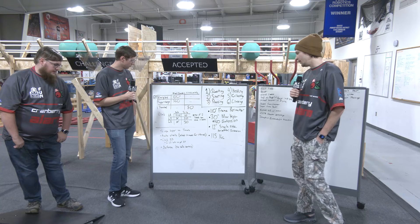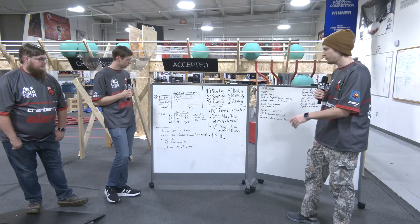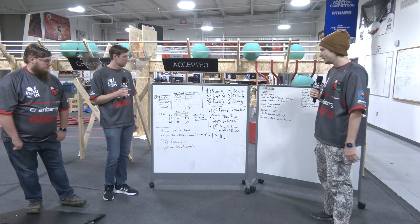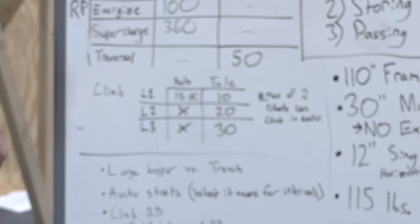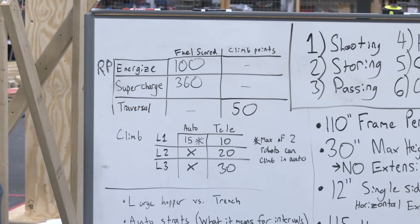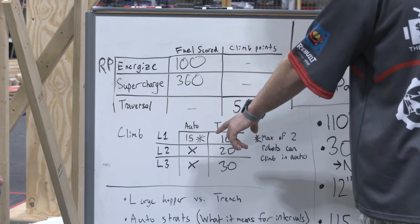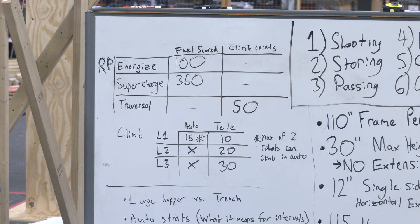When it comes down to climb, it's very interesting that you can do it two times in a match — during auto and during teleop. Your goal is 50 points. So if you have only two robots on your alliance that can climb, you can actually get it through only L1s. You need both robots to do auto L1 and that gets you 30 points, and then both robots do teleop L1 for another 20 points to get to 50. Which is a neat point because the easiest climb can get you the RP.